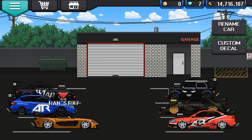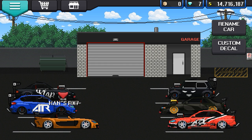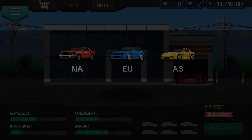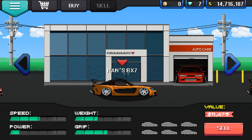I mean, I can have two all-wheel-drive cars. You're probably saying, just sell Han's RX-7 — you know what I mean — for the Dodge Charger. I will try, but first let me put this up so I can always get this back. Han, I'll get you back, don't worry.